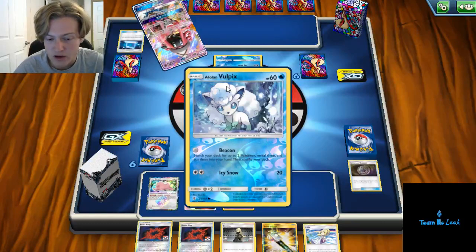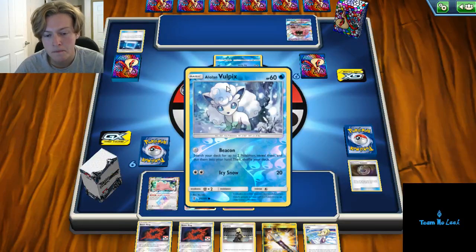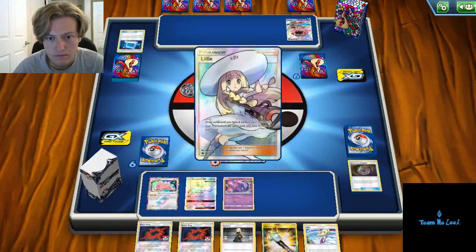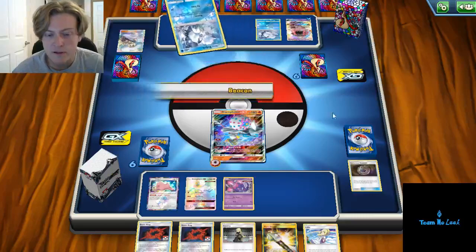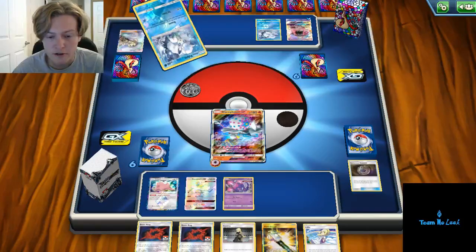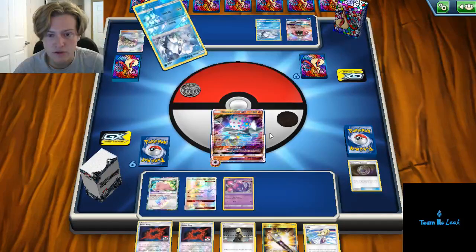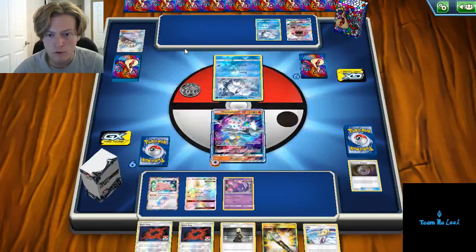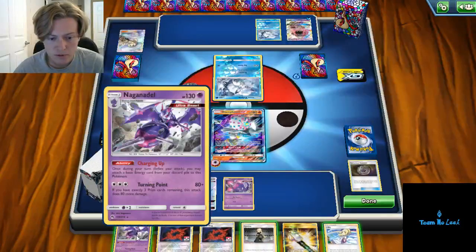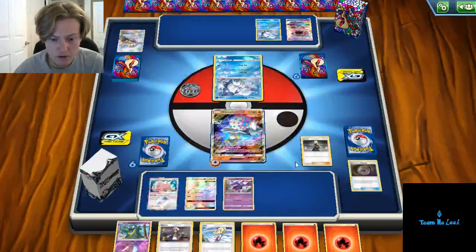Those Blastoise GX are pretty big Pokemon and will require a ton of energies to discard to knock one out. They just get a Lillie for four and the attachment on the Lele. It doesn't appear like they drew into any Squirtle, so I'm going to try to hit a Let Loose here off our Cynthia to disrupt this setup. They grab a Wartortle and a Blastoise GX. Ultra Space is going to be really good for us — let's get another Naganadel into play. I'd rather bank on hitting a Draw Supporter off the Let Loose than trying to play Lillie for two.